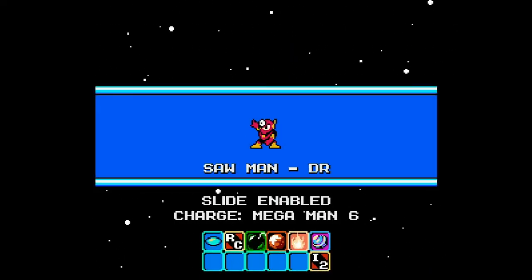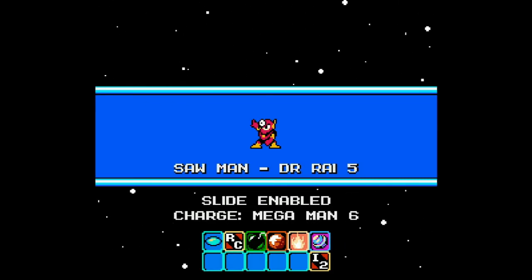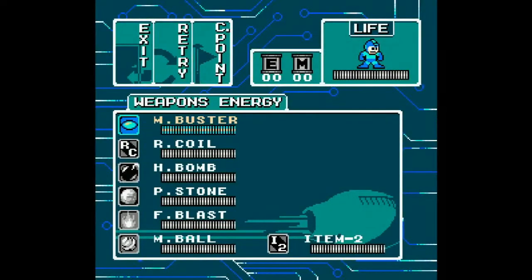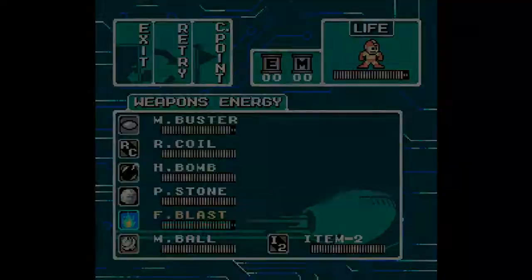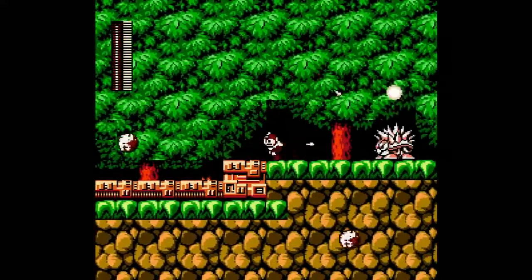Sawman — he came, he saw, he got split in half. I don't have a good way to end that phrase. Are you allowed to be hanging there? You're distorting the graphics. And for that, you must be punished.